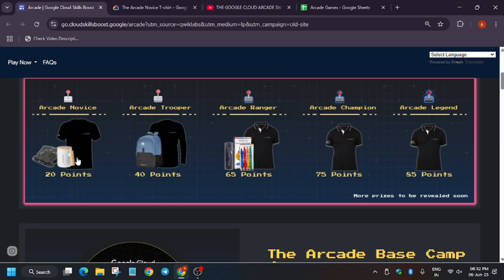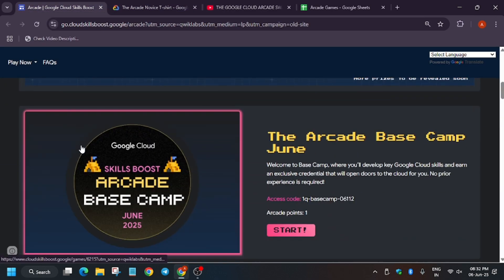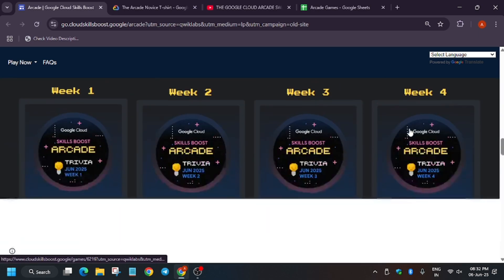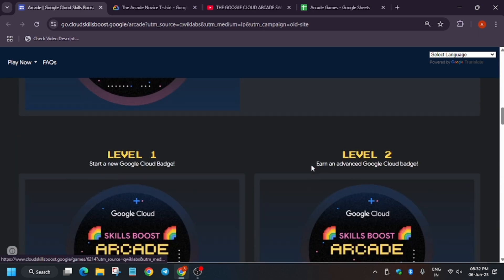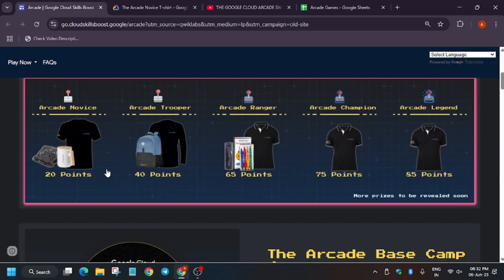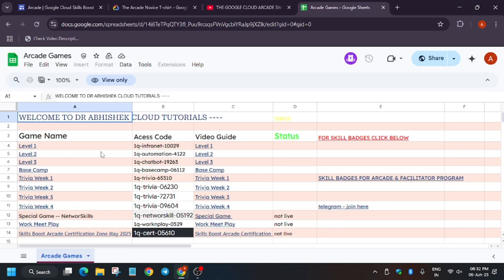If you are new to this channel and haven't participated in the Arcade program, you still have time. The June games will give you 11 arcade points. For the remaining 9 points — if you're targeting 20 points — you'll need to complete 18 skill badges. Let me share the sheet where all this is organized.